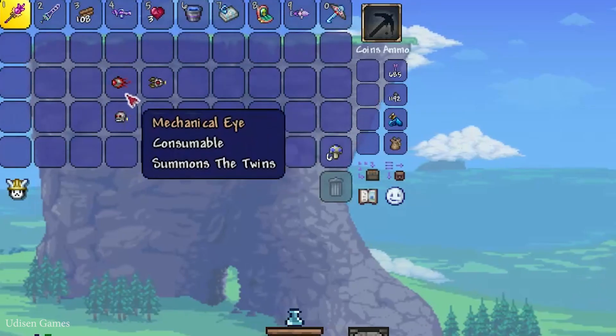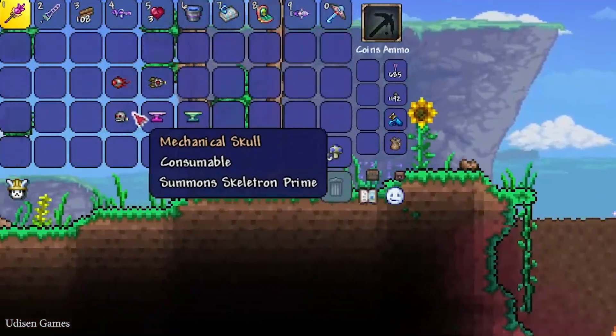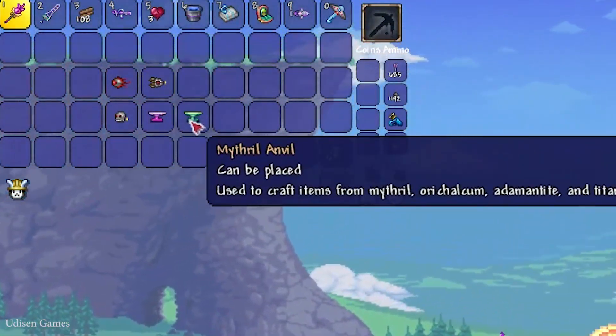Step number one. As usual, you must go into the Main World and collect these items: Mechanical Gear, Mechanical Worm, Mechanical Skull, and an Orichalcum Anvil or Mithril Anvil.